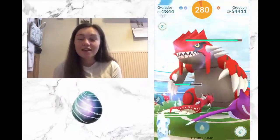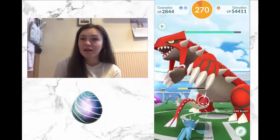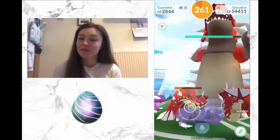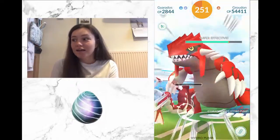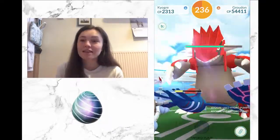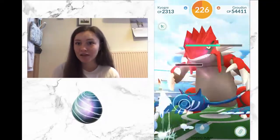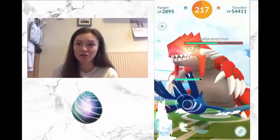Our first raid is Groudon. He is a ground type, so weak to ice, grass, and water type attacks. The Pokémon you want to bring to fight Groudon are Pokémon with these type attacks, so things like Venusaur, Feraligatr, Gyarados, Roserade, and Kyogre. The megas you want to bring are Venusaur and Blastoise, as these will boost the attacks of similar typings while they're in play — Venusaur will boost grass and poison, and Blastoise will boost your water type attacks.